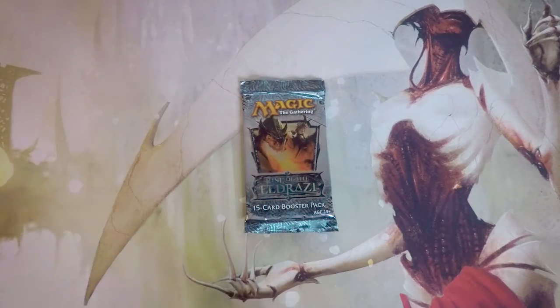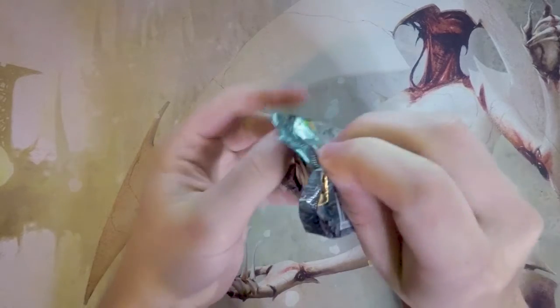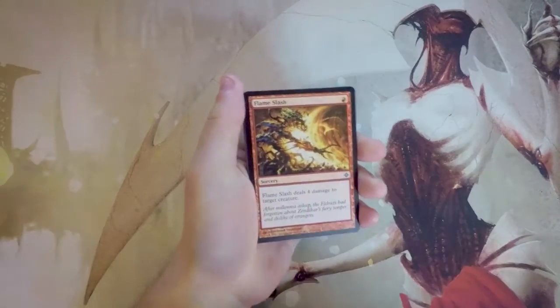Welcome to the next episode of the Crack a Pack series. Today we're opening a very special pack of Rise of the Eldrazi — an absolutely fantastic set. At the top we have big mama herself Emrakul, along with Kozilek. Ulamog is also up there at $32. Vengevine is a card I'd love to pull. This is a really good set, so we're going to do this as a limited environment and figure out our pack one pick one if we were drafting.